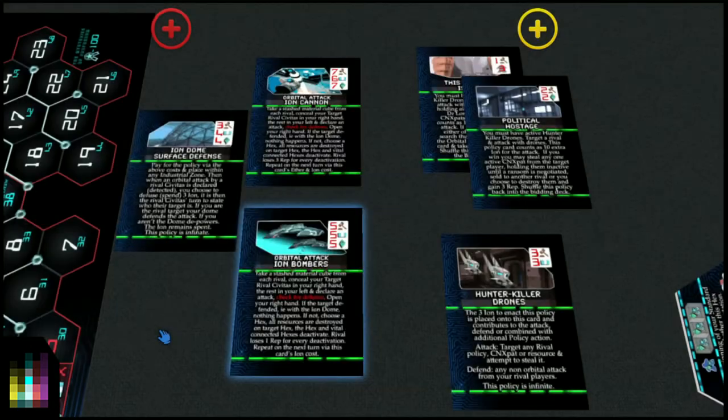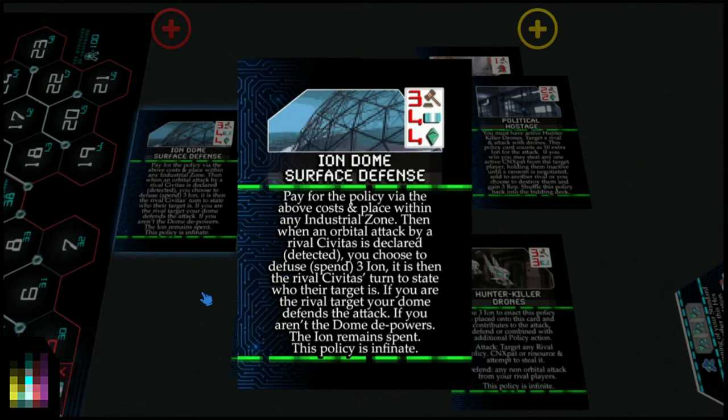You check for defense — does anybody have an Ion Dome Surface Defense? The Ion Dome Surface Defense enables a Civitas to completely protect itself. You pay the policy cost and place it within any industrial zone. When an orbital attack by a rival Civitas is declared — thematically detected — you choose to defuse, spending 3 ion. It is then the rival Civitas's turn to state who their target is. If you are the target, your dome defends the attack. If you aren't the target, the dome depowers and the ion remains spent. This policy is infinite.